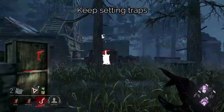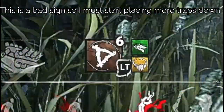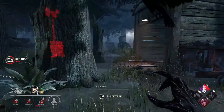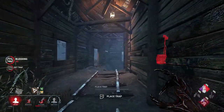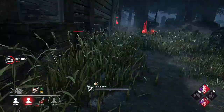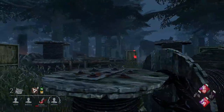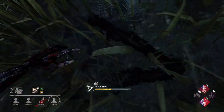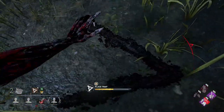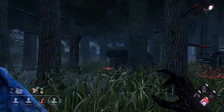Remember to keep resetting traps. It's easy to forget when you've had multiple traps go off during a chase or while hooking, and you'll end up with a high figure in your inventory. This is bad — you can find yourself reverting to chasing and struggling because the traps are gone. Try to reset as much as possible, keeping your available traps at a low number. Good survivors will deliberately set off traps while you're hunting a teammate to distract you and clear areas.